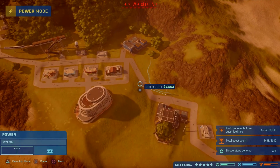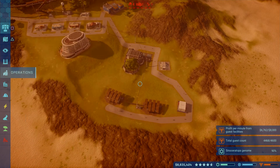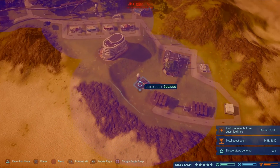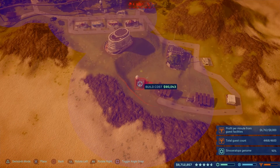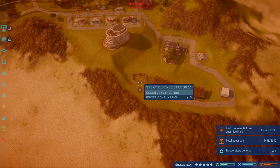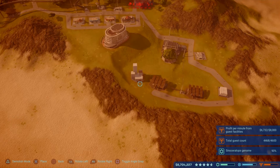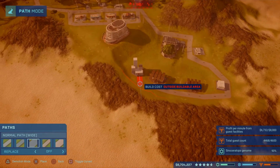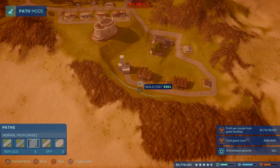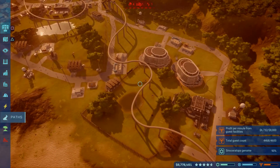Oh, that's outside of the buildable area. And we don't even have a ranger station down here — I don't like this at all. You know what, we're gonna have to deal with the buildings a bit. Now that we're getting further along, we're foreseeing some problems. We'll be able to get it sorted next time. The path is not connected — oh gosh, okay.